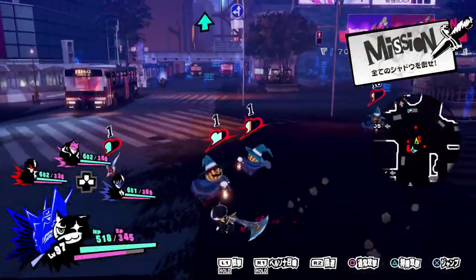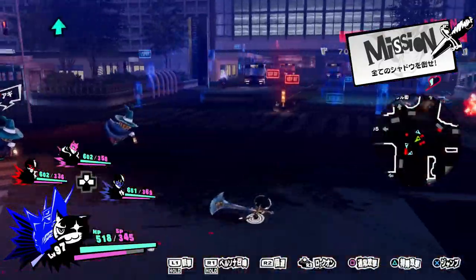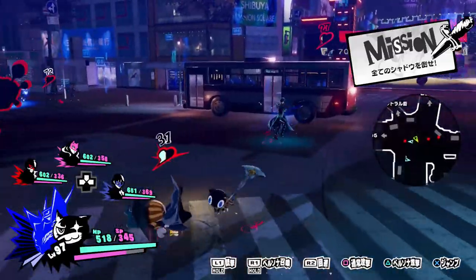Morgana is a speedy character that focuses on dealing wind damage, technical damage, and keeping the party healthy. And while he may be considered one of the weaker characters by the Japanese community, as well as maintaining some of the flaws he had in Persona 5 and Persona 5 Royal, Morgana does still have a few things going for him.